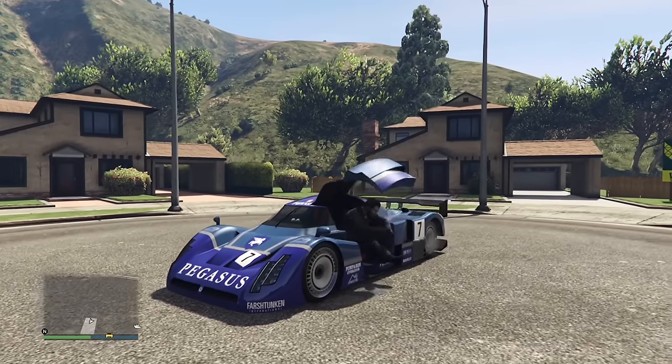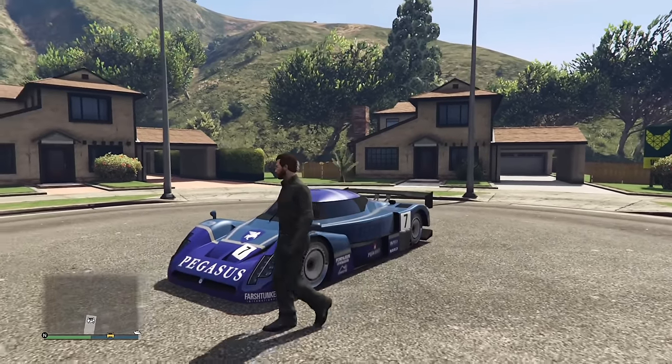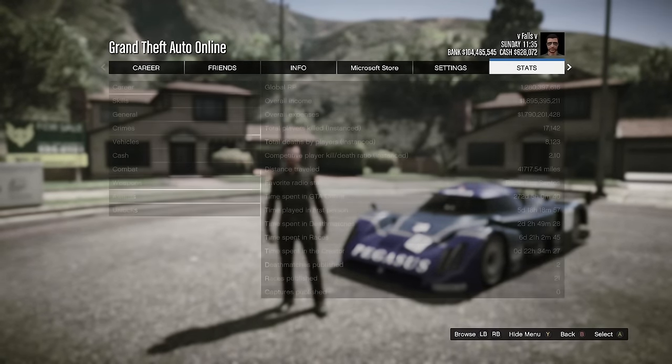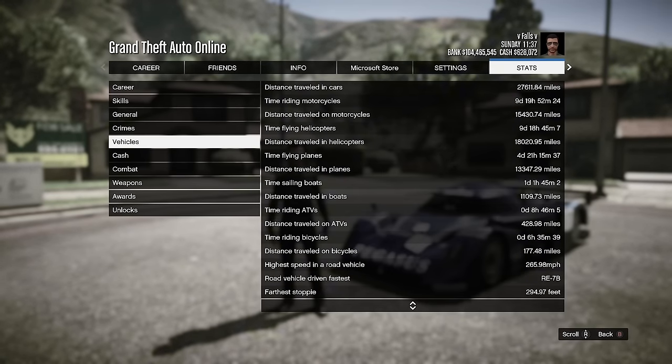This one is more of a personal fact, but the highest speed I've ever achieved in a land vehicle is in the RE7B. The RE7B used to have a speed glitch back when it came out as part of Cunning Stunts — you would go incredibly fast going downhill, it was easy to do, and a lot of people did it. I still, to this day, have never gone faster than that.